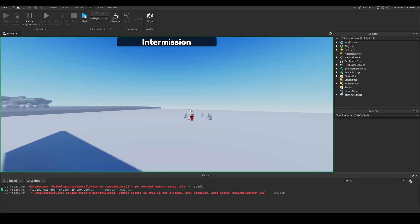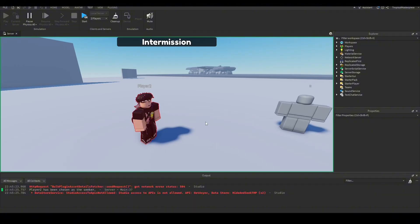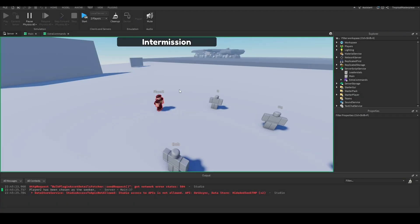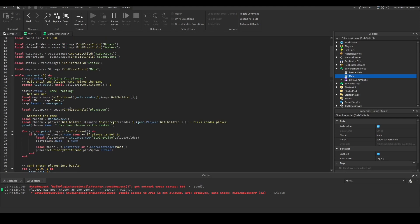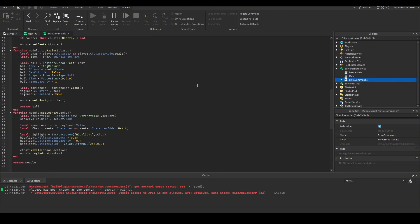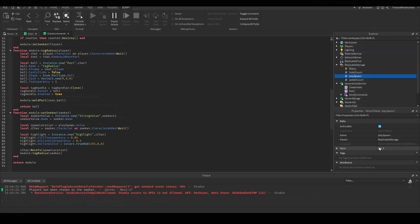There's no error in the server, but player two is getting teleported to position 0,0,0 — the original play spawn behavior. Looking at the main script, it sends the player to the module script, but the module script doesn't have the `cMap` variable. In our module script's `setSeeker` function, the spawn location is `playSpawn.Value` which we find in ReplicatedStorage, and since it's always set to zero and was never updated, the seeker always gets sent to 0,0,0.